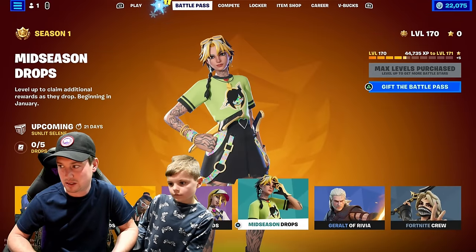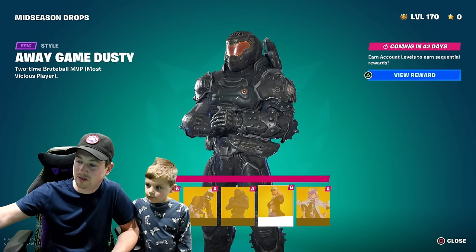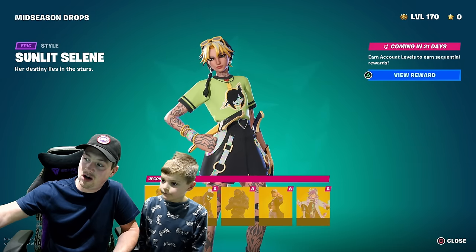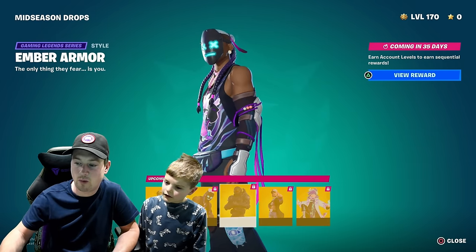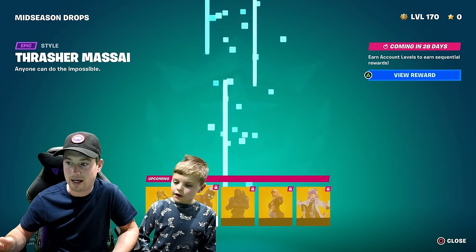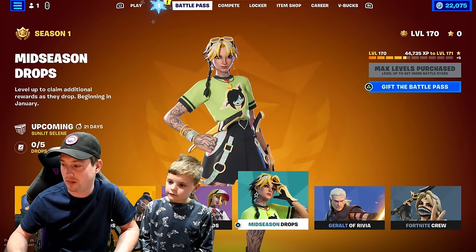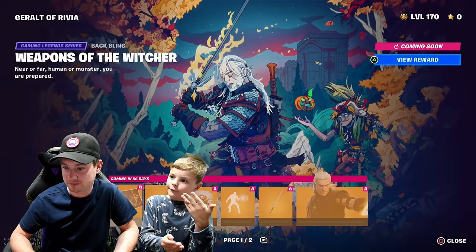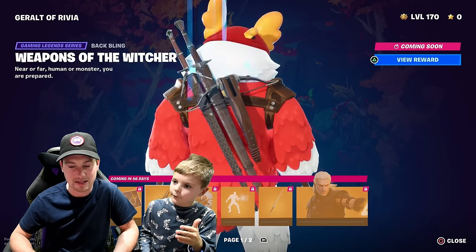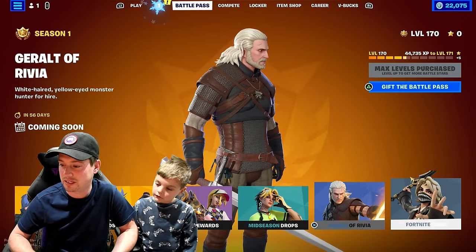Also on the Battle Pass, I did notice that some rewards come in 21 days, this comes in 28 days, this comes in 35 days, this comes in 42 days, and this comes in 49 days. Well, if they come early like the bonus rewards did, they could come early — and they are earn account levels to unlock them. So I'm guessing once you hit level 200 you can actually unlock these on the days that they unlock. I am going to make a video on that closer to the time with more detail. Maybe you have to get to level 300 or something — remember in Chapter 2 Season 2 when Golden Peely required level 300? Maybe. We'll see.